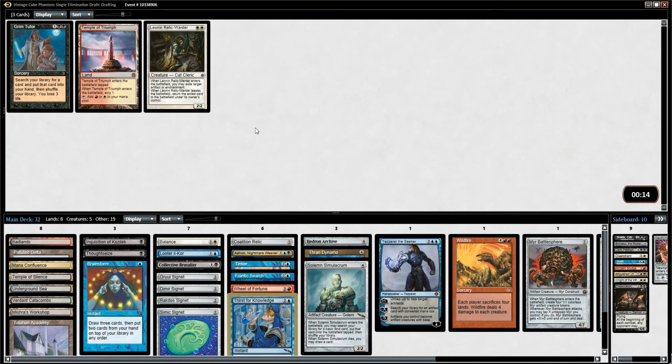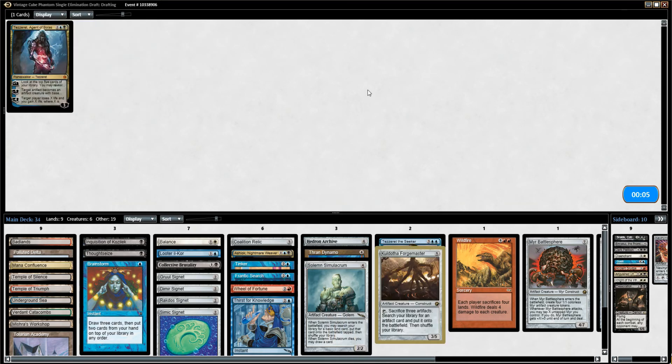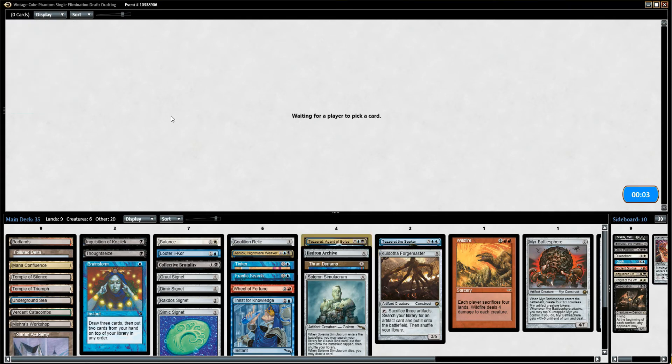Thirst for Knowledge — holy crap, that is such a good card! Grim Tutor, Temple of Triumph — I only have one Temple right now and I want to play Balance, so I might just play the Temple of Triumph. Grim Tutor doesn't seem like it's happening. Forgemaster — that's not bad. And Tezzeret Agent of Bolas! So somebody hated out the Metalworker but didn't hate out the Tezzeret.